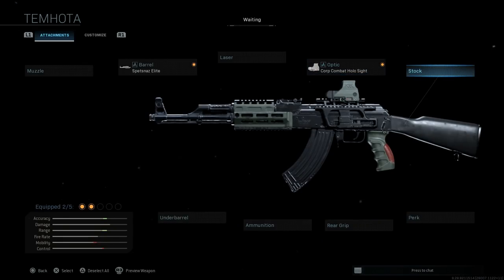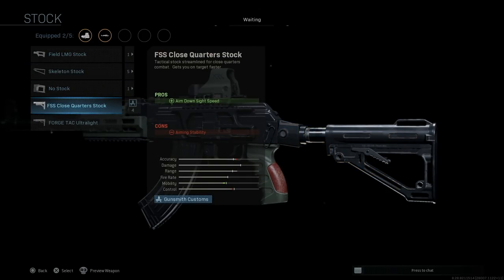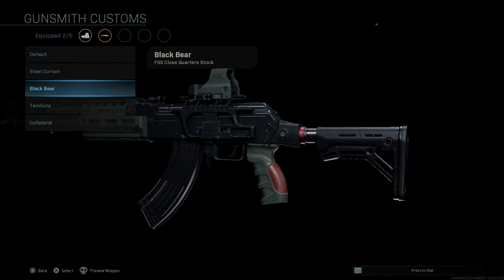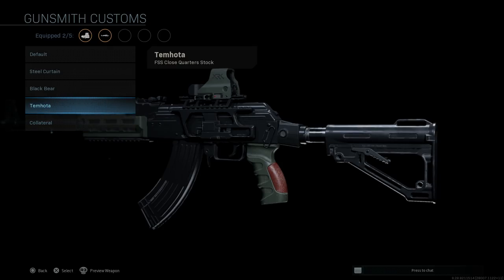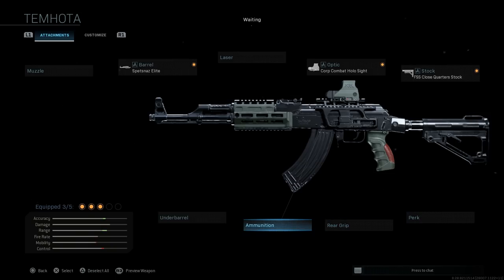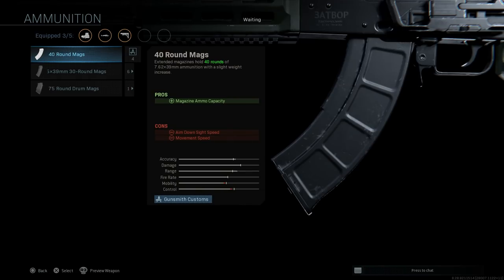The stock is really the only unique attachment with this blueprint. We're going with the FSS Close Quarter Stock — the pro being ADS speed, the con being aiming stability. You can see the differences: the base buttstock, the Steel Curtain, and then the Timota, which is really trying to mimic an AK-12 buttstock. They essentially took the same buttstock from the M4 and put it on this, and it looks pretty nice and fits well. For the ammunition, we get a unique 40-round magazine — pros are capacity going from 30 to 40 rounds of 7.62x39mm; the cons are ADS speed and movement speed. With all these attachments, you're really going to be slowing down your ADS speed pretty heavily.